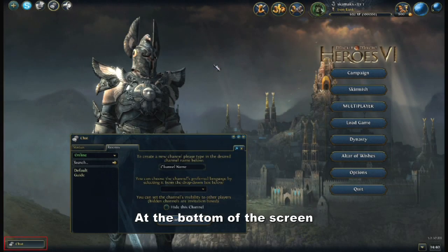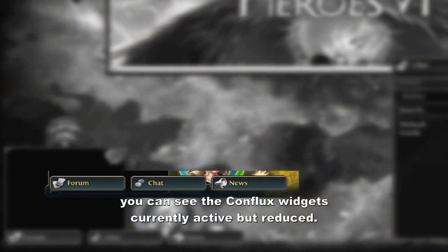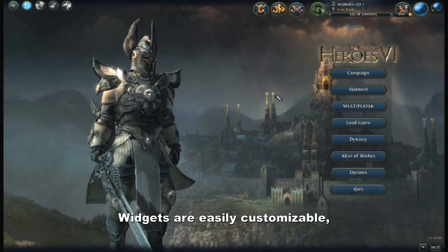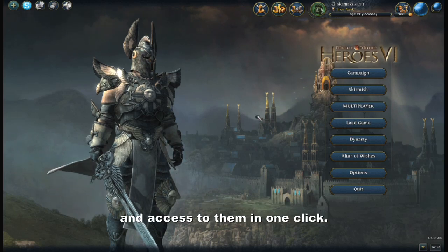At the bottom of the screen, you can see the Conflux widgets currently active but reduced. You can click on them to restore the corresponding Conflux widget window. Widgets are easily customizable so that you can keep only the services you are interested in and access them in one click.